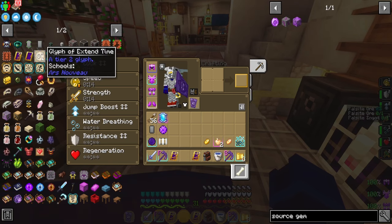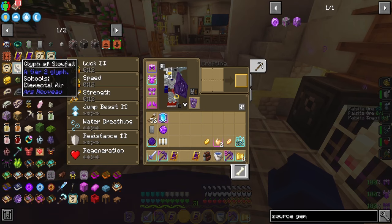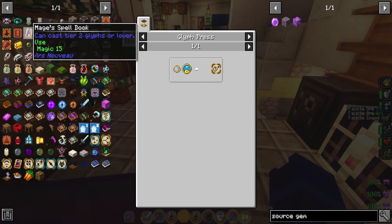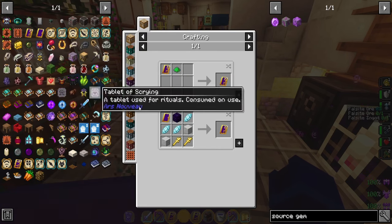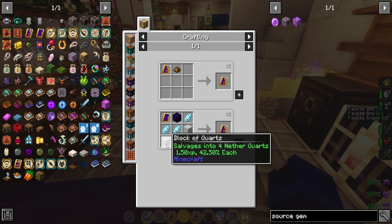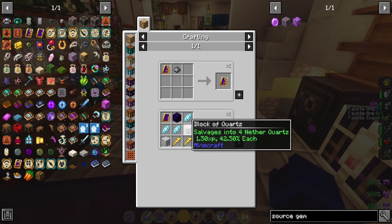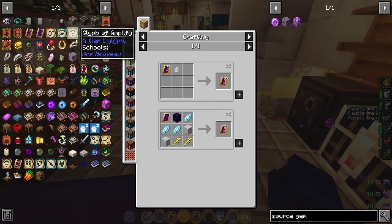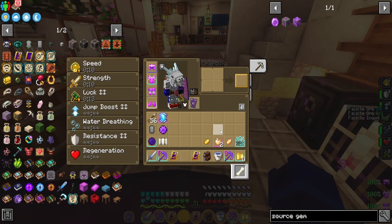For some of these glyphs — like glyph of extend time and feather slow fall — they're tier two glyphs. You need a tier two spell book in order to make these. In order to get a tier two spell book, you have to have access to the nether. So again, you'll need blaze rods and quartz. Just make sure if you're going to be using these tier two ones, you have access to the nether.